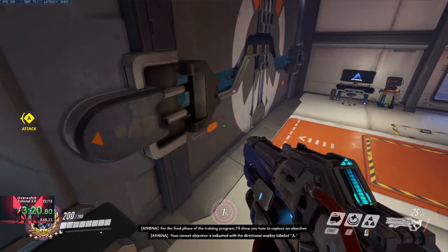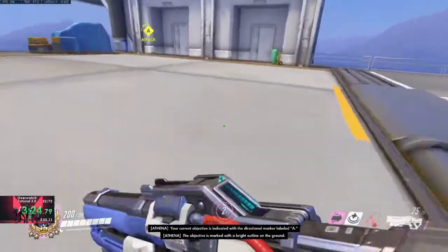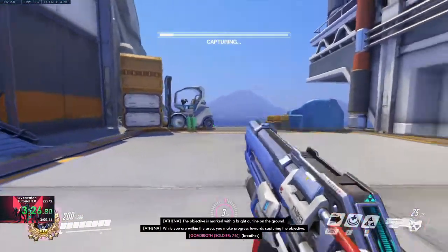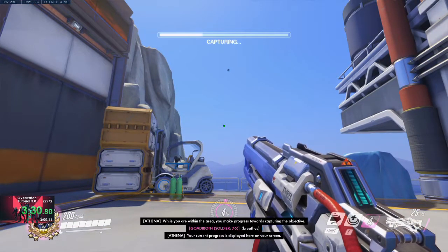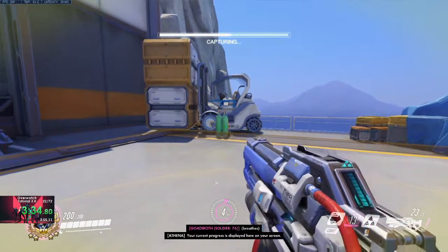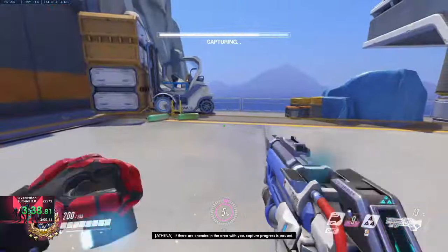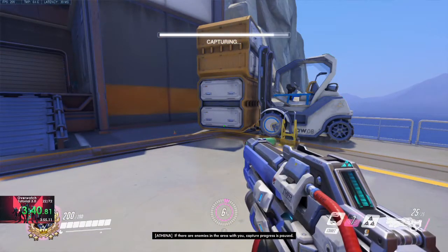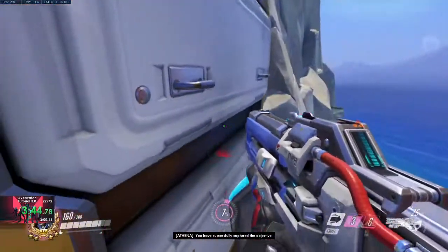Your current objective is indicated with the directional marker. The objective is marked with a bright outline. While you are within the area, you make progress towards capturing the objective. Your current progress is displayed here on the screen. If there are enemies in the area with you, capture progress is paused. You have successfully captured your objective.